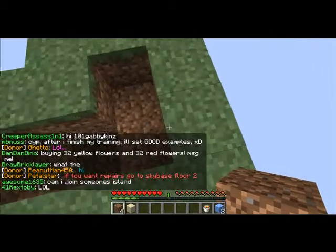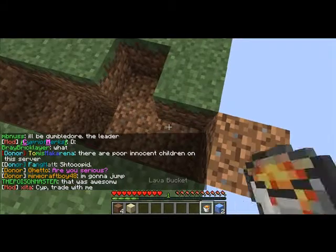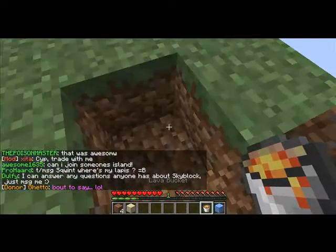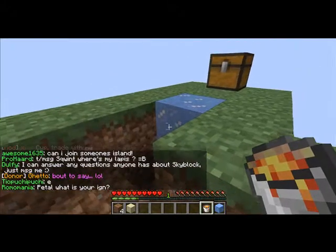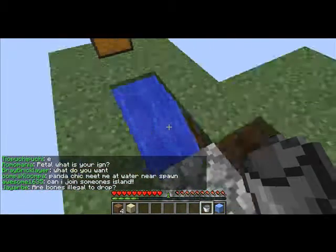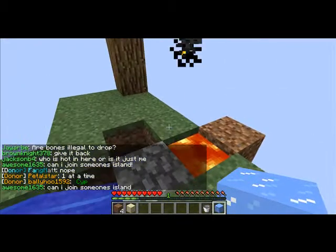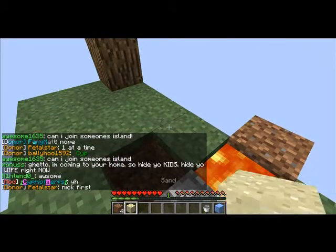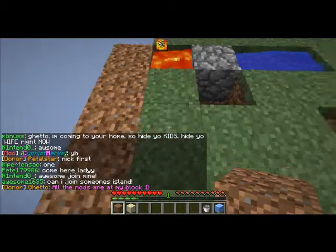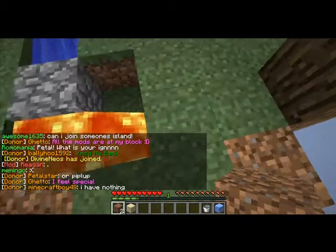Let me actually just fill this in and build out a little bit. I think that's how you do it — you want the water there, you want the lava here, and this is where you stand. Let me break this — booyah, cobblestone generator! You can always expand this if you want to. I could actually expand it right there — let me do that because I want to show you guys some cool stuff.